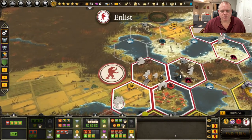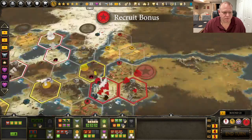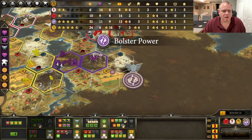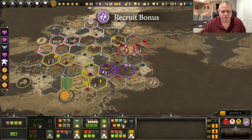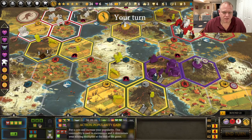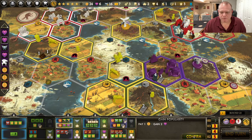If someone attacks me I'll probably spend all my power to defend. Is anyone else close? No one is close. Turn 23 — I will probably end the game here once I click that last star action, I believe. Yeah, we'll just end the game. Confirm, confirm.